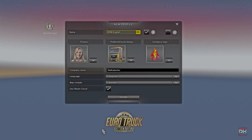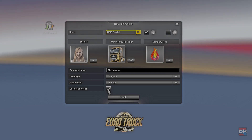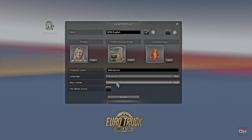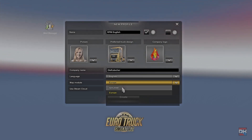Now the important thing is, first of all, to deselect Steam Cloud. I always recommend not to use Steam Cloud at all. And before creating the profile, the most important thing: select a dedicated map module.